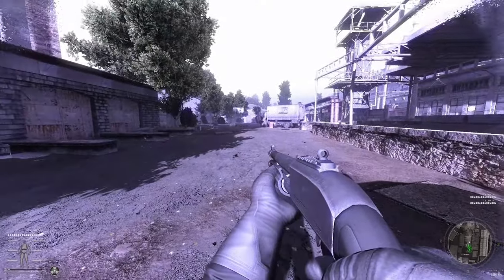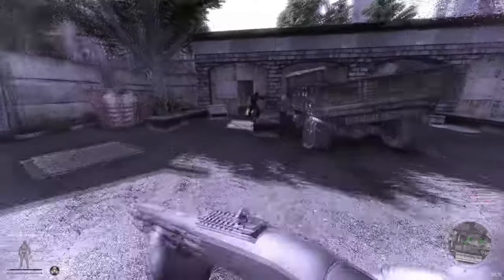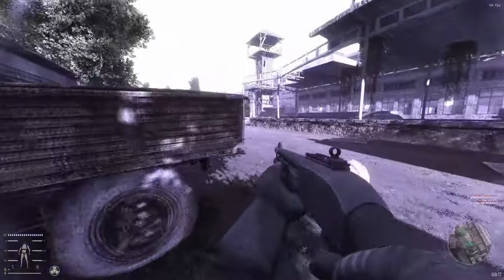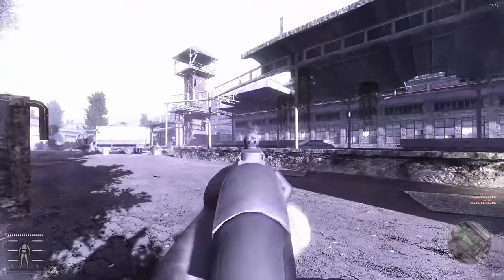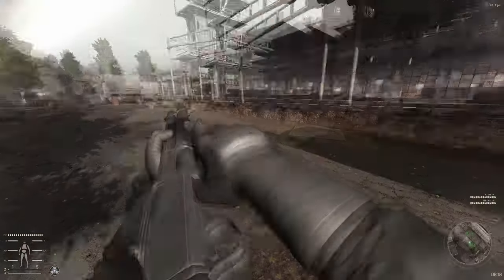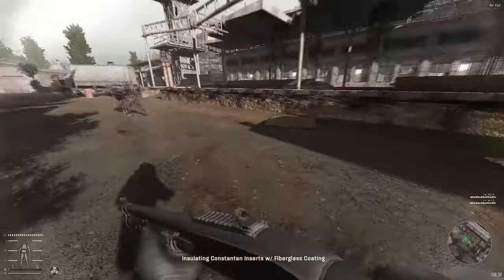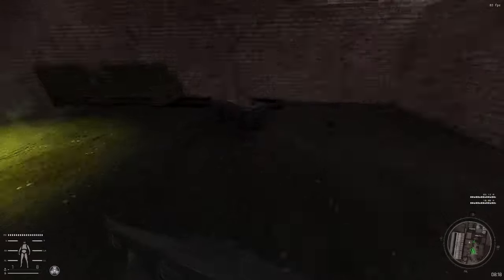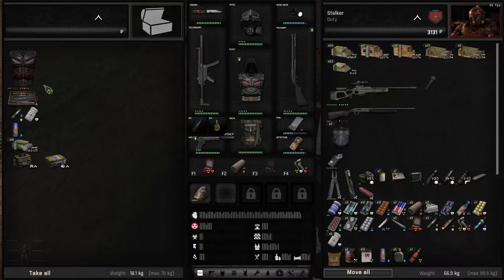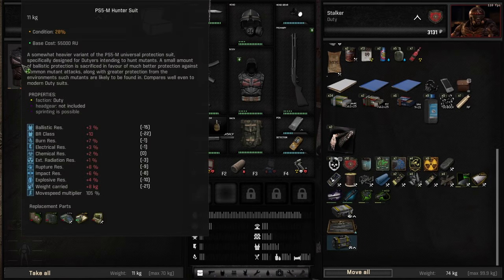Put those down. Just stand still and it won't see us - unless we shoot it of course. Just in the nick of time. Those barrels would have probably killed us if we were like half a second later, because they do so much damage. That's interesting - Advanced tools? Let's see if it's better.